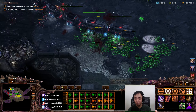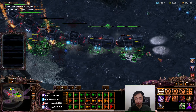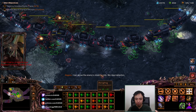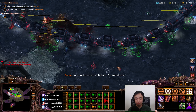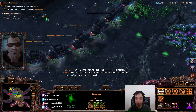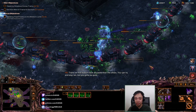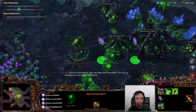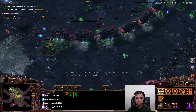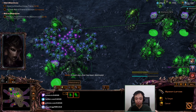Let's switch off the Banelings. Get some more Zerglings. Trains on that bottom track are faster than the others — you can try and stop them but you gotta be quick. Let's get around on them. Our forces are under attack — air units. A main objective has been destroyed.